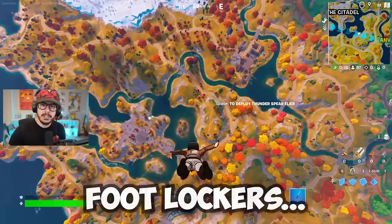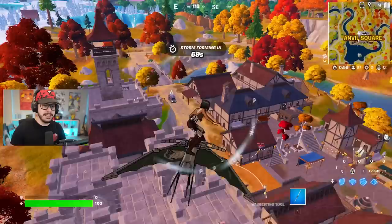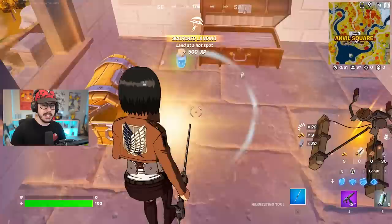Here's a map showing the locations of all the foot lockers. I'd pick one that's not in a really popular location. Me, I'm going to land Anvil Square because I'm a psycho. Right in this little tower, you'll get a chest sometimes and a foot locker, which has Thunder Spears and ODM gear. It doesn't always have the Thunder Spears, but it always does have ODM gear.